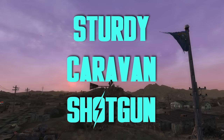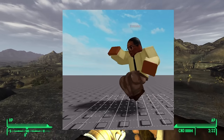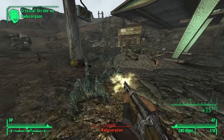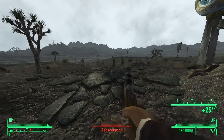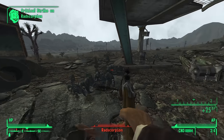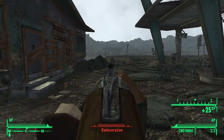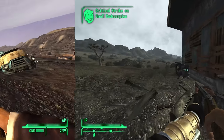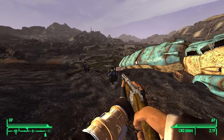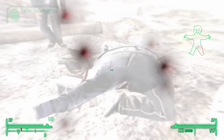Sturdy Caravan Shotgun — you know it, you love it, you spawn with it. It's a Caravan Shotgun that gets sturdy. The Sturdy does higher DPS than a normal Caravan, but it also has a wider spread, meaning you have to get really close to your target. It's a workhorse weapon included with the Courier's Stash DLC. This gun doesn't wow me — I find it to be kind of inconsistent. It always gets some early game use; I might mess around and defend Goodsprings with it. After popping a few Powder Gangers, this weapon just rots away in my inventory forever.